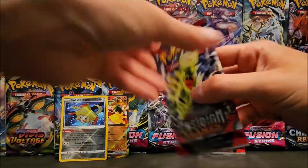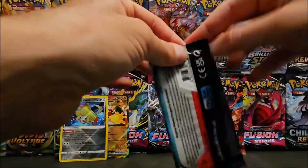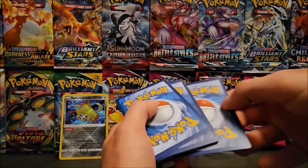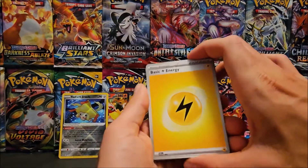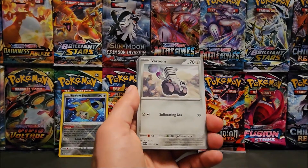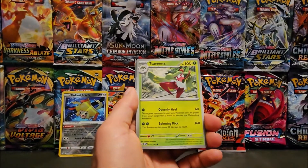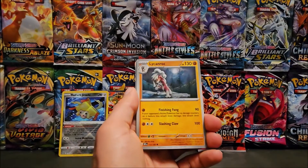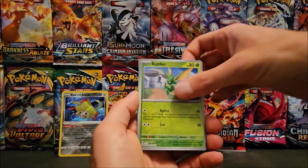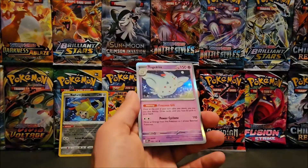Now on to Obsidian Flames. I think I can pull something good. We got Lightning Energy, Smoliv, Veroom, Salandit, Electrike, Tinkatink, Lycanroc, Probopass, Scyther Reverse, Dratini Reverse, and a Togekiss holo.